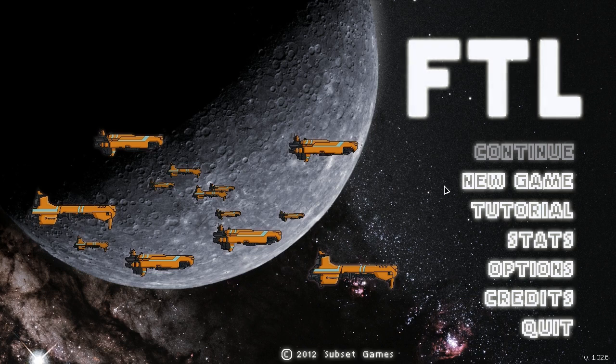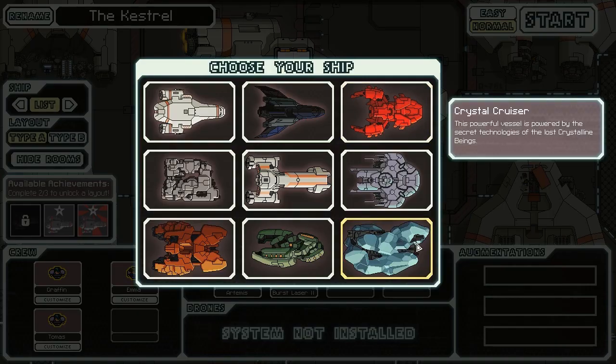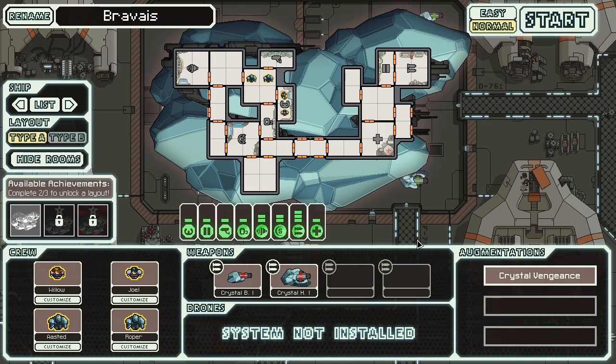We're going to jump straight into the game here. If you're not interested in listening to the ship talk, you can click right about here to skip. We're going to be using something I've been looking forward to for a while — Crystal Cruiser! Finally unlocked this thing, and it took me a lot of tries.